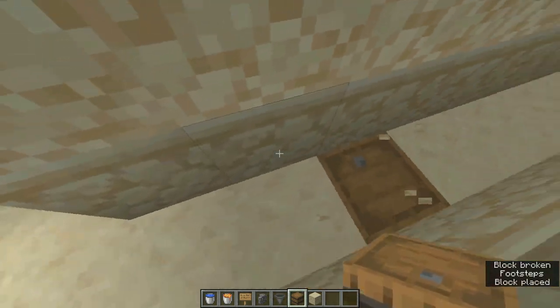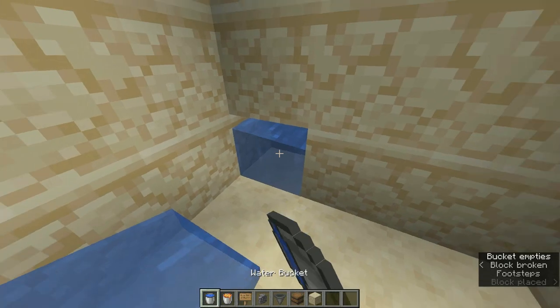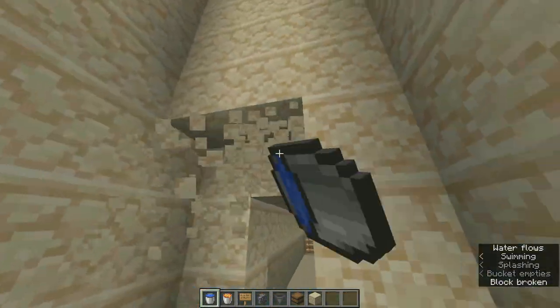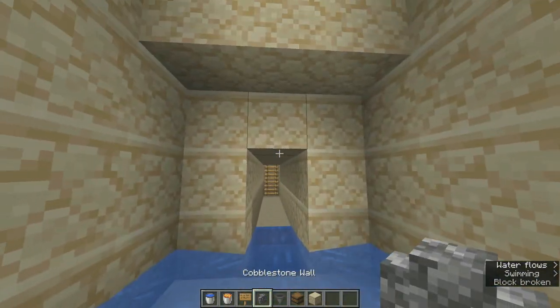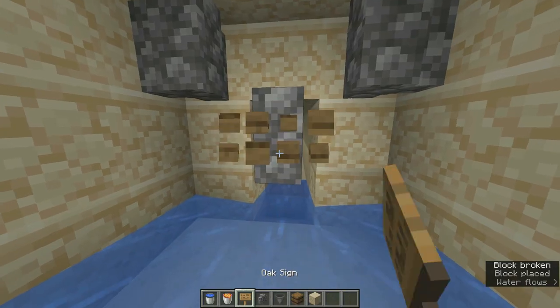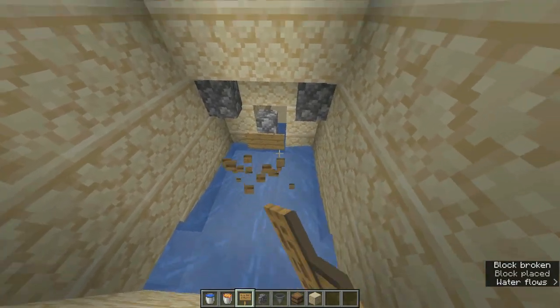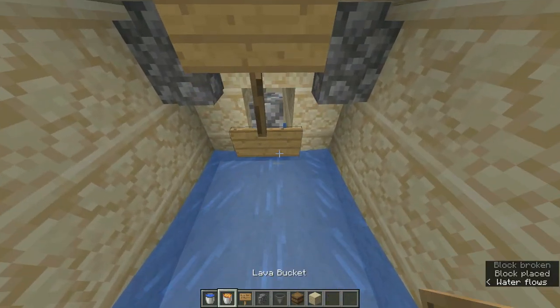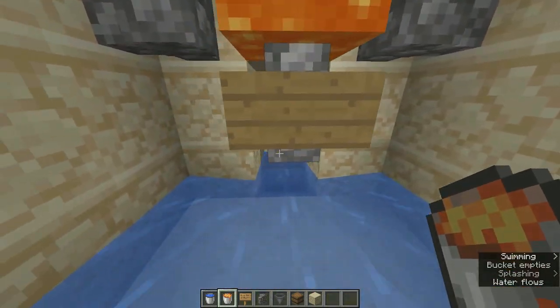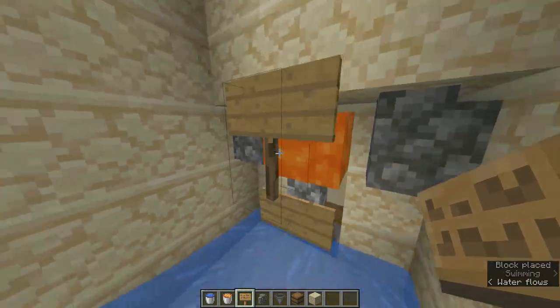Now put your barrel over here and feed a hopper onto it. Then dig these blocks and put a water source on it. Then dig these blocks and grab your cobblestone wall and do something like this. Then place your oak signs like so. Then put your lava here and a sign over here. And that is your killing chamber done.